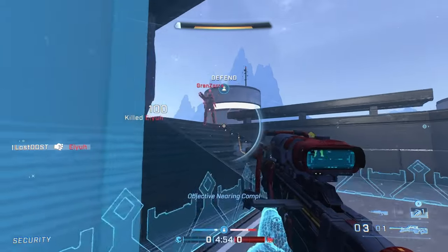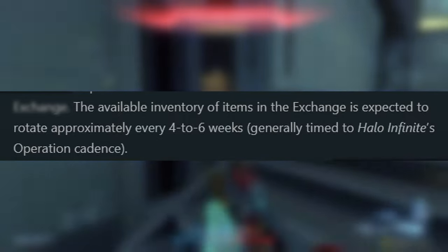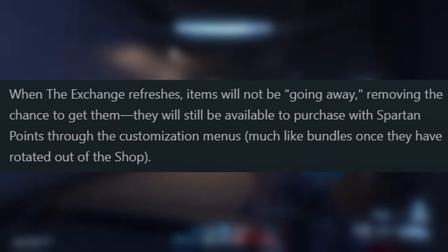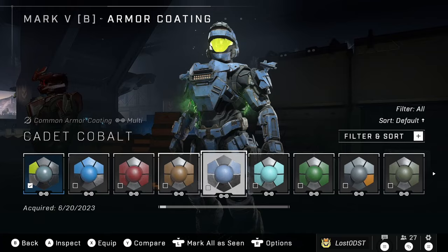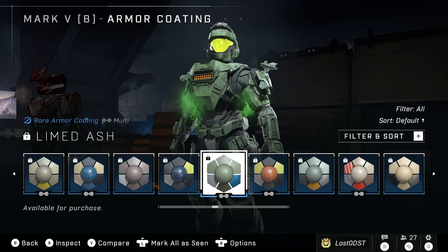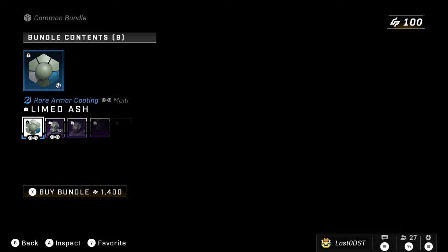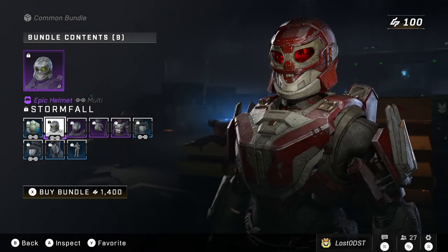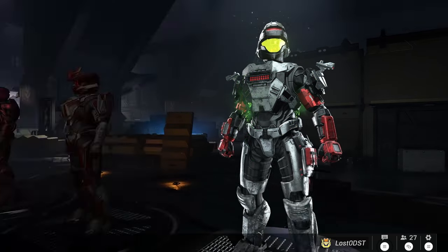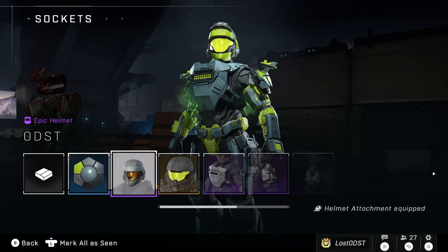The Exchange Shop is going to rotate items every month, not every week like the premium shop. Even though stuff rotates out, you'll be able to buy items just by looking through the customization menus, so there's going to be no FOMO. If you miss one of the exchange items you wanted and it rotates out for something else, you can just find it in the customization menu and purchase it whenever you want. Overall the Exchange Shop is looking pretty good.